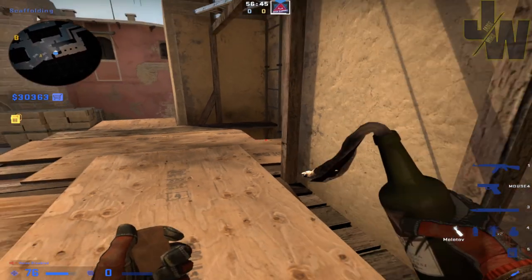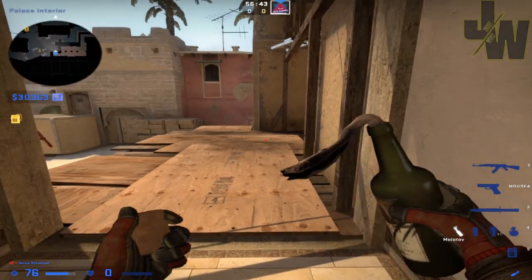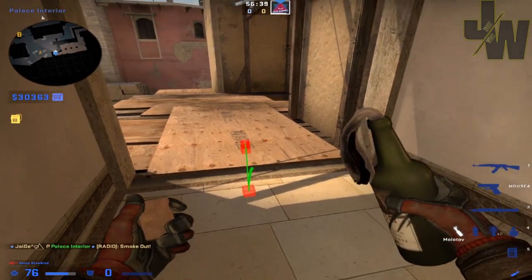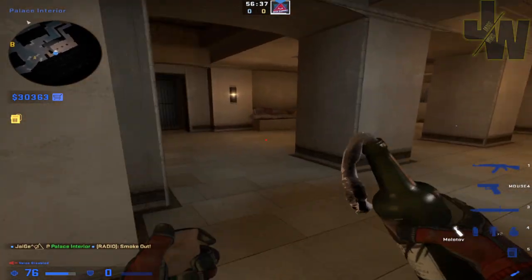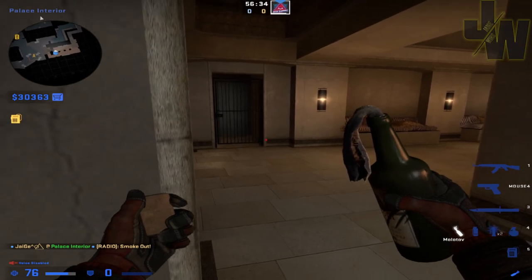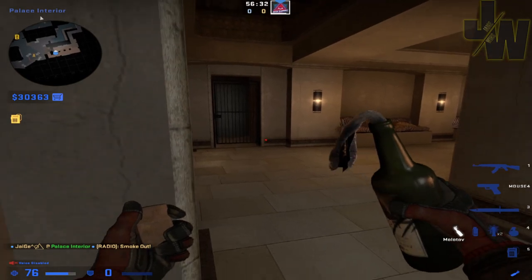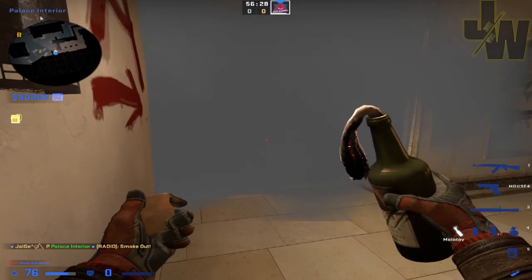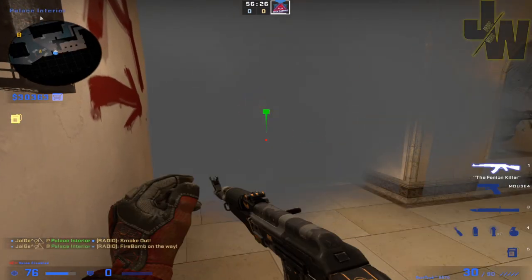People throw them from here under balcony all the time, which is fine, but a lot of the time you'll find that you are smoked off. So a good line up for that is get into this corner here, aim about here, then don't move the mouse but move back and left until you are stuck in this corner, and then throw your molly.